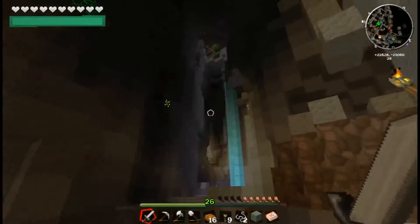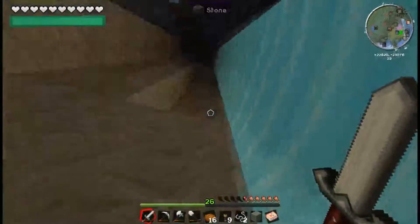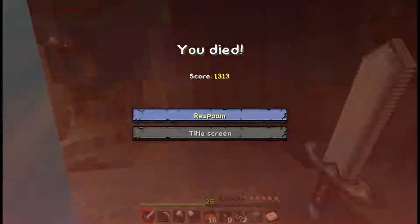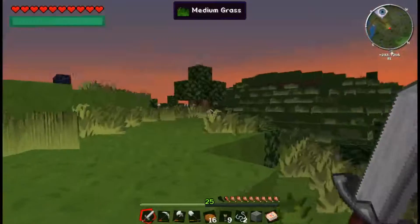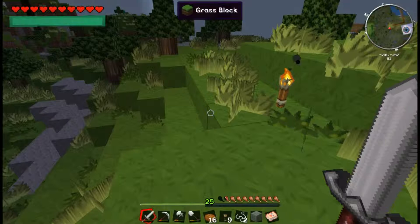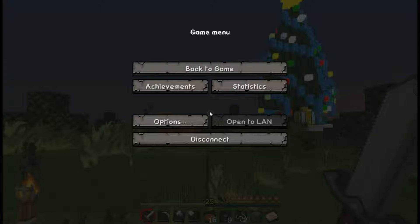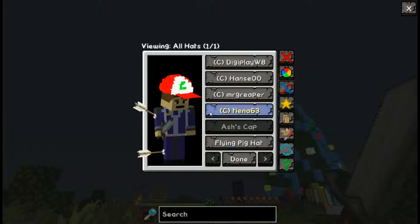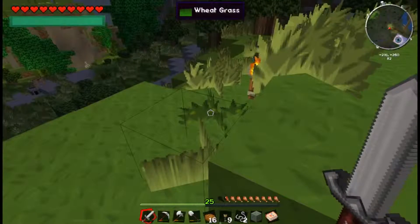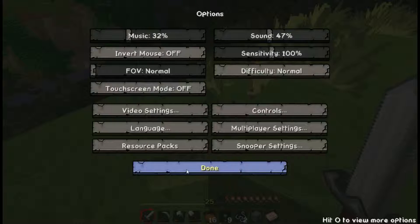Been playing too much Starbound and keep pressing I instead of E for inventory. Climbing up through the water to get home. Bunny died. Dime made it home and actually found the exit to the mine - quite proud of that since getting lost in there is the norm.